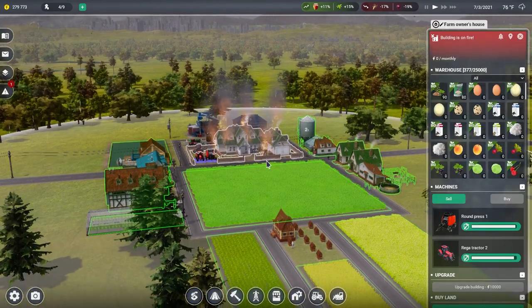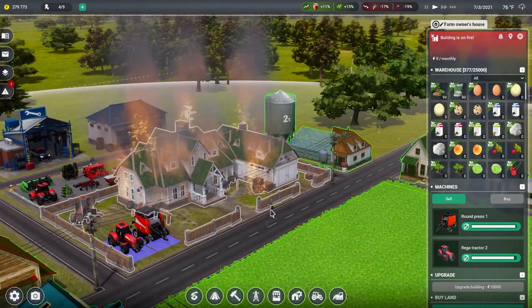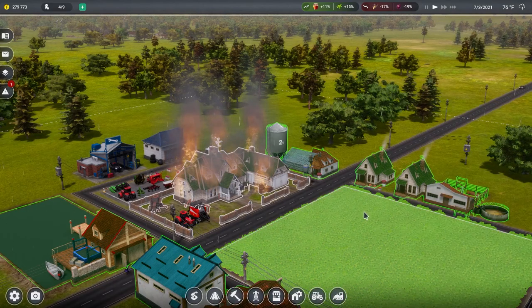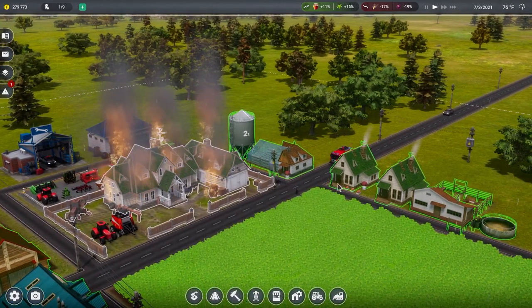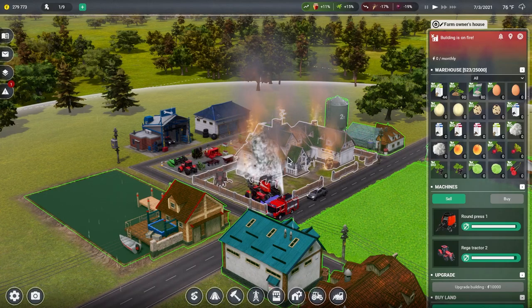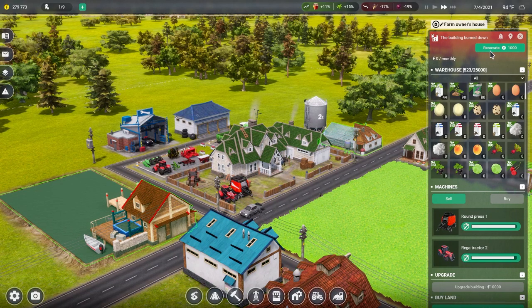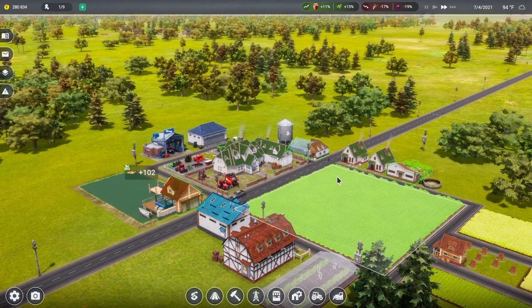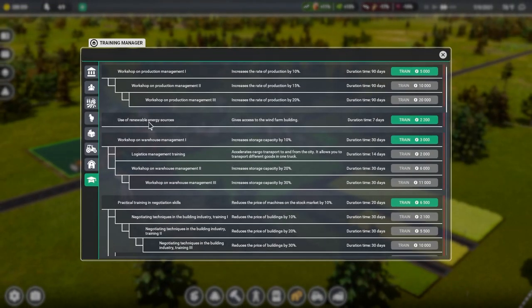Oh no, call the fire department! This is unexpected for our first video. We're making so much money that we literally caught this place on fire. Can I get the fire department? Go through that - watch out everybody. You're spraying the wrong house, and technically this is a storage facility too so we're losing a lot of products. Hopefully we don't lose any product. Renovate for a thousand dollars - it's gonna cost you some cheddar. I was not expecting that at all. We're going to use renewable energy sources - 2,200 bucks, seven days.